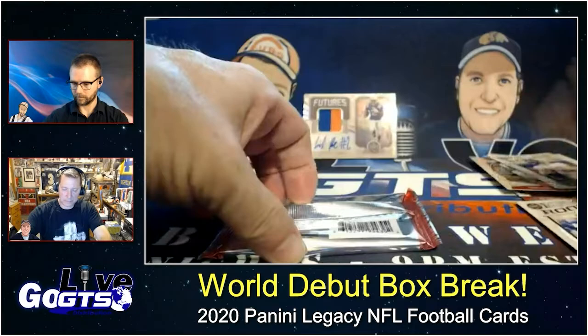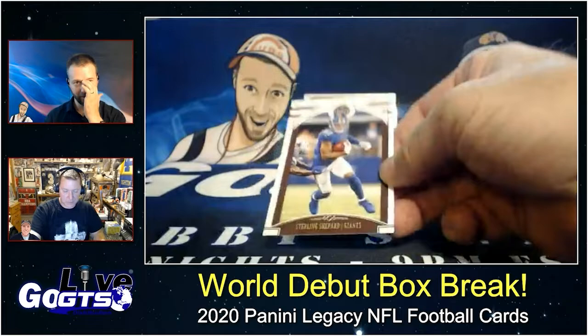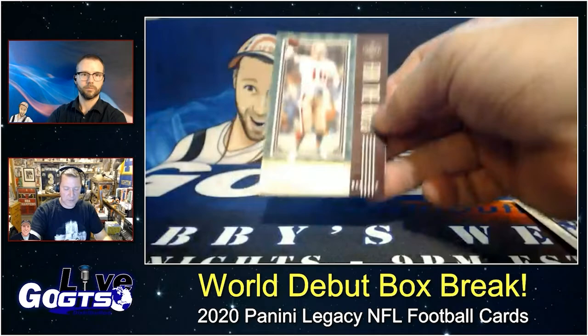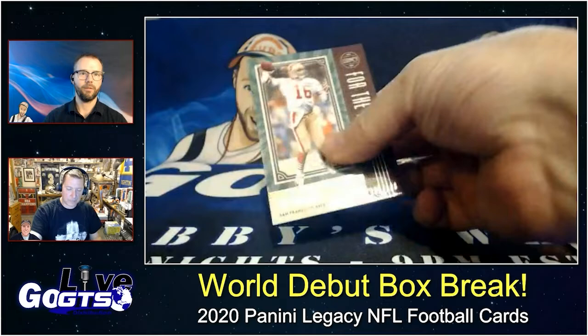I get the frustration, but you do got to love those Gators colors — the patch is awesome. Sterling Shepard, Julio Jones, Tyron Matthew, Tyler Higbee. For the Ages numbered to 100 — Joe Montana! That's awesome.